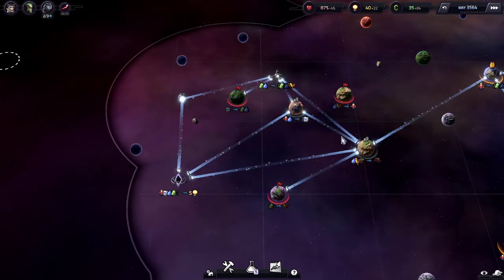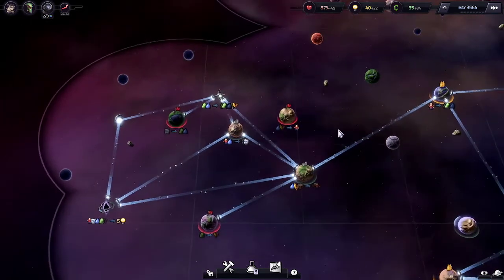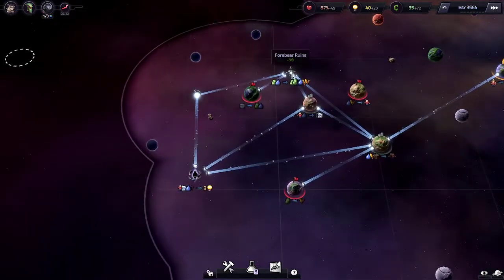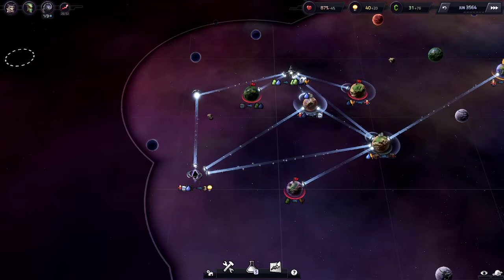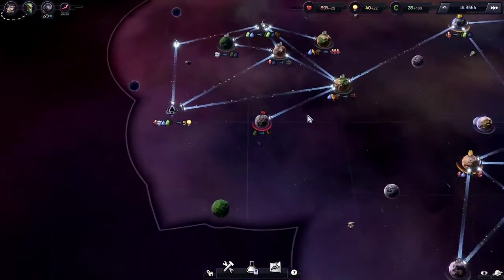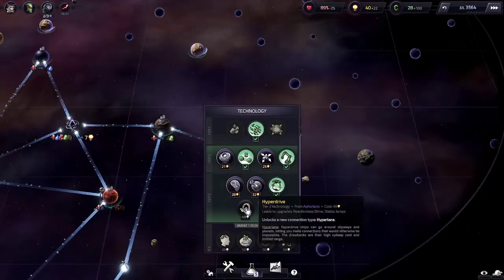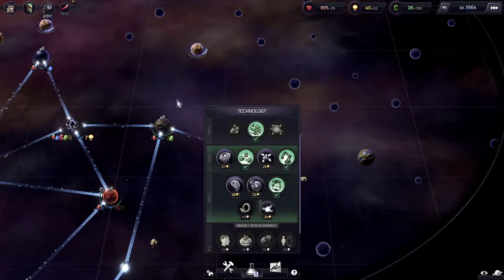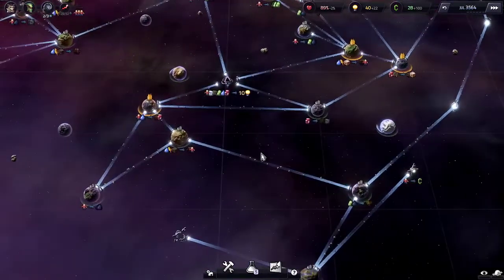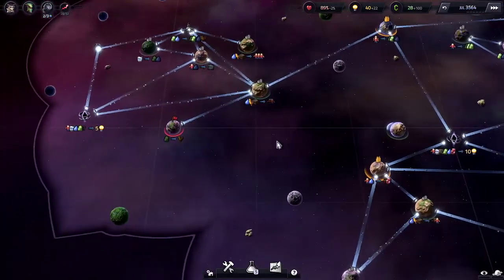Good. Food going there is less of an issue for me. Okay, two food here, but whatever. I have five research here, which is all I care about at this point. And now come to the dicey part. Still need one of these to work by any means necessary. Research is a smidge better — emphasis on the smidge part.